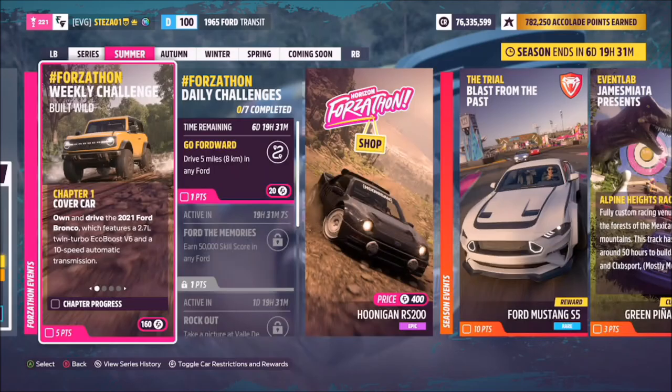Hello and welcome back to the channel. This week's Forzathon is called Built Wild, which wants you to own and drive the 2021 Ford Bronco to complete all of this week's challenges. Without further ado, let's get stuck in and take a look at the car we'll be using.